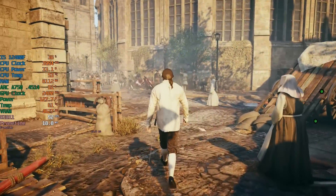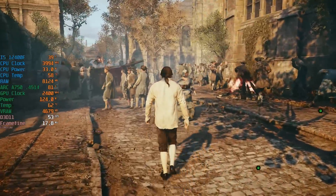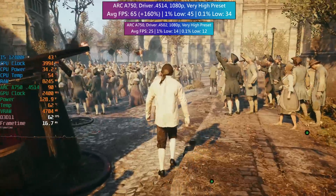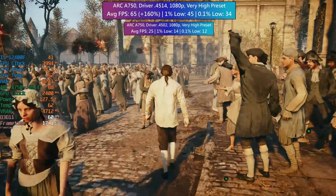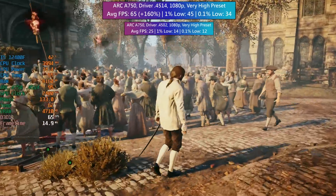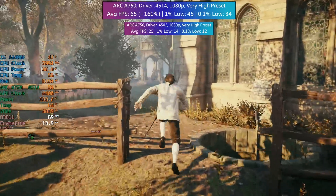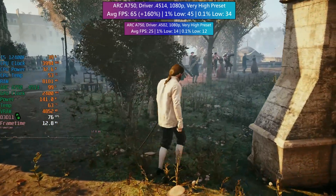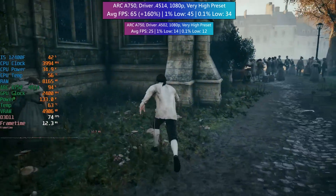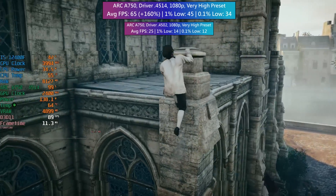I'm not sure if I'm getting the same 200-and-something percent uplift that Intel were getting with their i9 rig, but I think that was to be expected. I've also noticed that the CPU utilisation has gone up and the GPU utilisation has gone down. Usage on the A750 is a bit more all over the place, but we are still hitting that max 2400MHz GPU clock — which is a bit strange, but I can't really complain because the performance has gone up. From what I'm guessing, I'd say we're probably seeing about 150% of an uplift over the previous drivers.